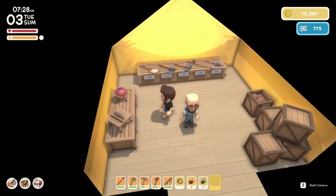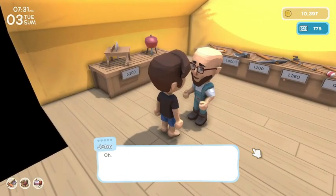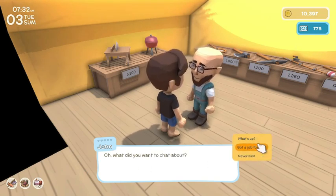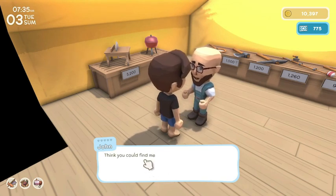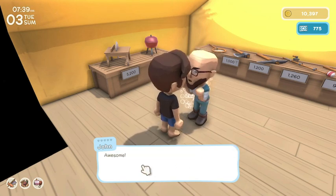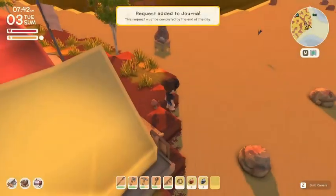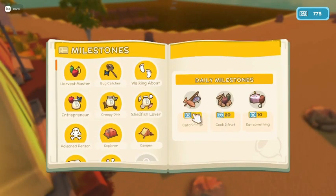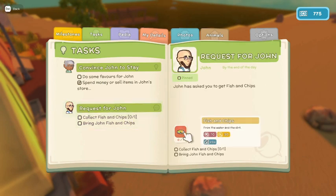Okay, so he has everything again, but he doesn't have new stuff. Welcome — John's good. How can I help you? Just want to chat, John. Got a job for me? I would love fish and chips right now. Think you can find me fish and chips? Awesome. Cheers, Echo. Collect fish and chips.